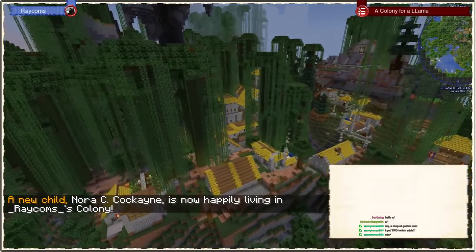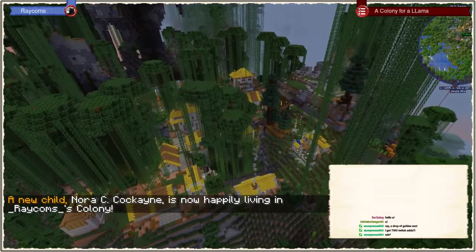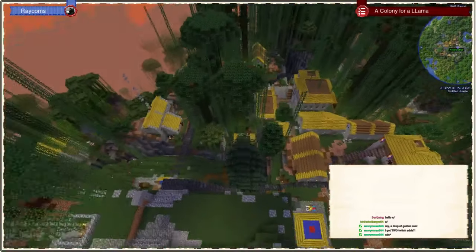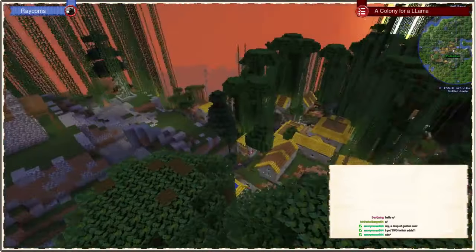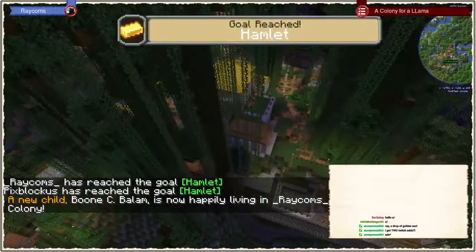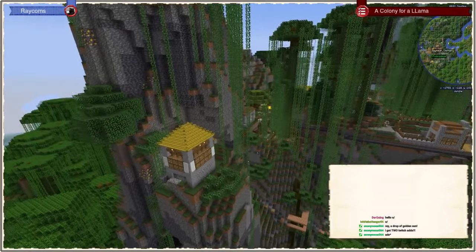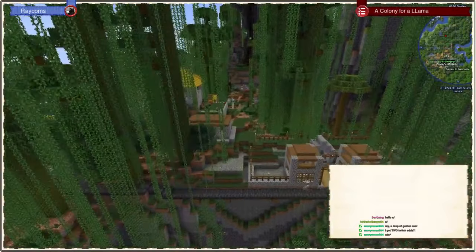It looks quite interesting. In between it always looks so cramped, but from the outside it looks very nice. It gives me a little bit of a memory — kind of reminds me of Machu Picchu, I have to say. I gotta upgrade that town hall because that looks just sad. But already I'm very happy with this colony. We've reached 25 citizens now I guess. Very happy with how the colony turned out — it's coming along nicely.